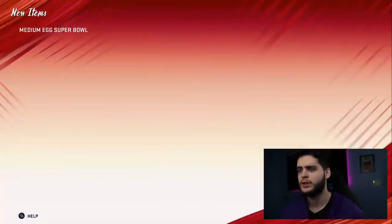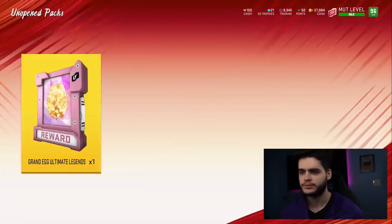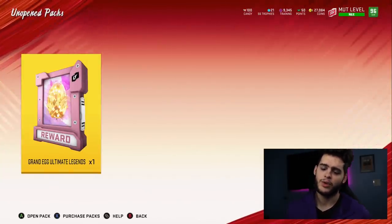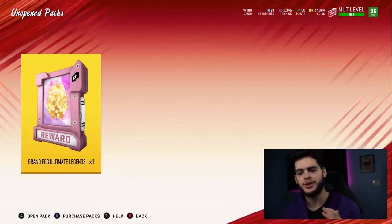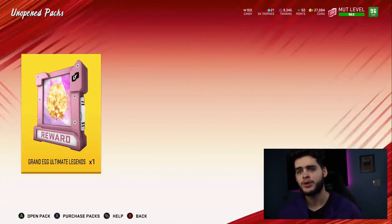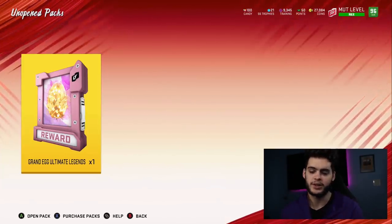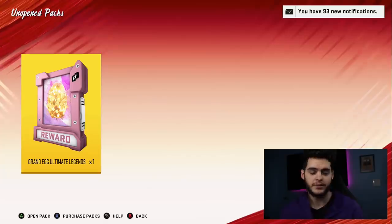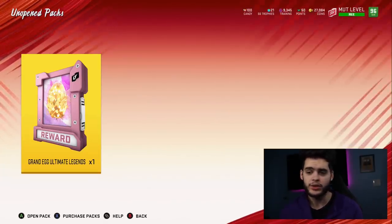Open next egg — I think it's a Super Bowl egg. Super Bowl animation real quick. I never like this animation — 88 JR Sweezy. That leaves us with our grand egg ultimate legend. My opinion, I think this will probably be an ultimate legend — I'm hoping a full legend. But guys, before we get into the rest of this video, make sure you hit that subscribe button, turn on your bell, and give this video a big thumbs up. Comment down below what eggs you guys pull and if you got any of the new players.